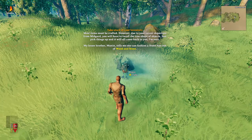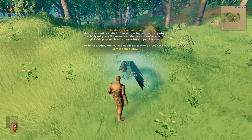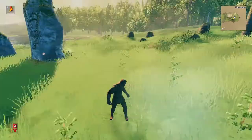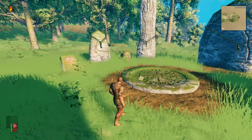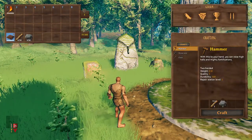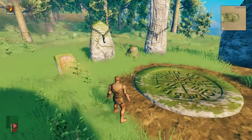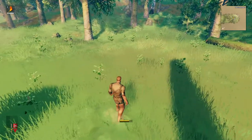Take stock of your inventory. Most items must be crafted. My lesser brother Munin tells me one can fashion a stone axe out of wood and stone. I should note I've played this for maybe 30 hours or so, but I've only gotten as far as defeating the first of the Forsaken. To craft the stone axe we need four stone and one wood — we have three stone and four wood, so we need one more of each. Let's jump our way around to improve our jumping skill while we gather resources.